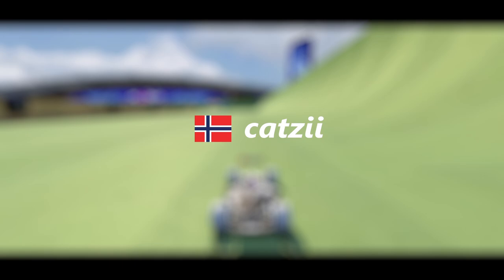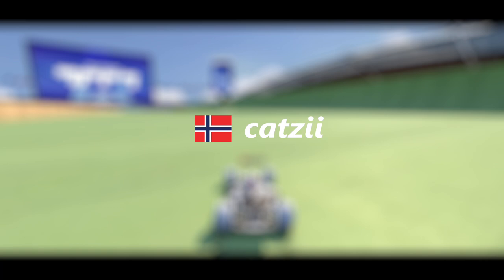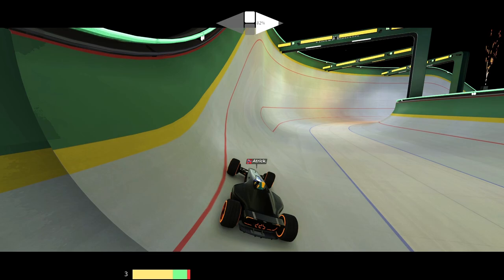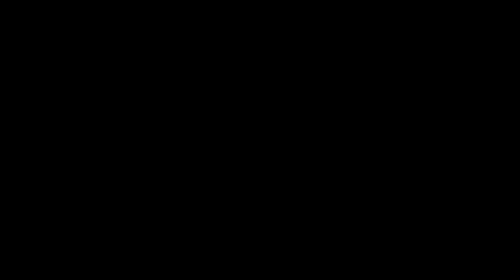The last wiggle I want to talk about is the entry wiggle. The entry wiggle is a wiggle that my friend Katzi found, and it only gives you a few extra speed, but that few extra speed can snowball to 0.1 or 0.2 seconds in the ending. And the last thing I want to mention is that if you have a jump into a bobsleigh, it's faster to land on the side of the bobsleigh than landing flat.